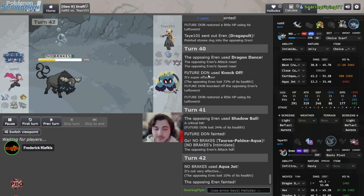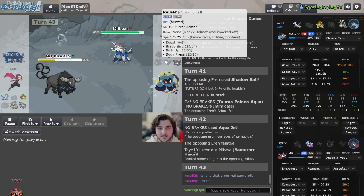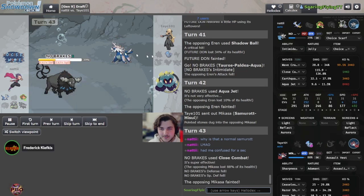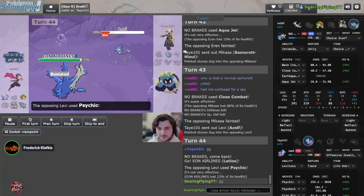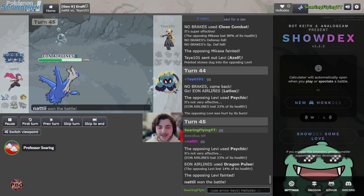It knocks it out — that is beautiful! Just putting on a clinic right now. Okay, this thing is probably Choice Scarf — we need to take precautions. We can use Weezing as our check, as crazy as that sounds. The only scary part is if it's swords dancing into priority Aqua Jet or Sucker Punch. That's a Hisuian Samurott check — confirmed from the roster page. It's definitely Hisuian Samurott and it's dead. He then clicks Aqua Jet — and he wants to secure the kill with Latios? That's a really stupid risk.